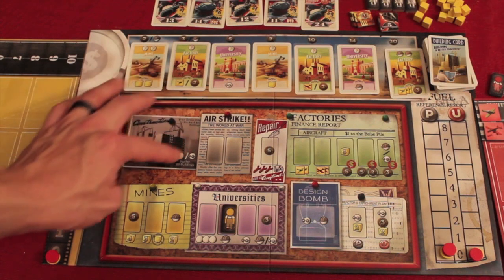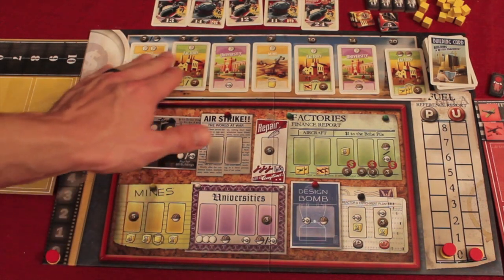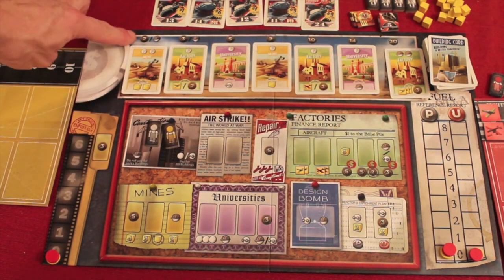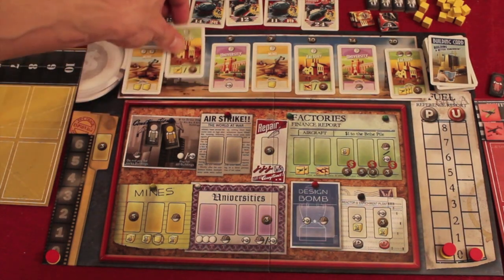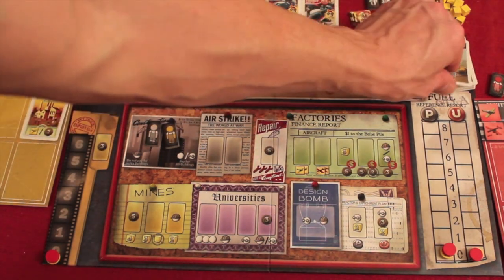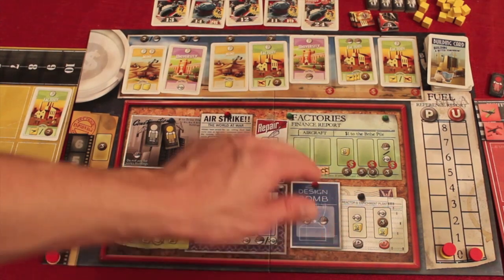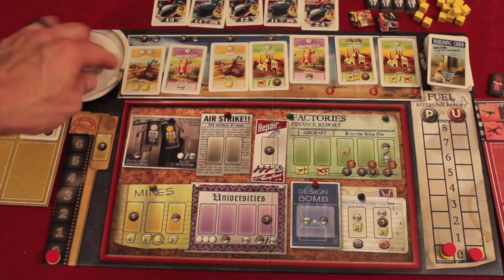The construction site is the one place where more than one person can go. It allows you to buy buildings to put into your own factory. You can play one worker on the main board, then as many as you want on your buildings. Buildings cost different amounts: 2, 3, 5, 7, 10, 14, 20. When one is bought, the others slide down one cheaper and a new one comes out. The newest building costs the most. Spots with red dollar signs collect bribes in the ashtray — whoever buys the cheapest building automatically gets all the money in the ashtray. Also, the first two buildings can be obtained for free if you pay with an engineer instead of money.